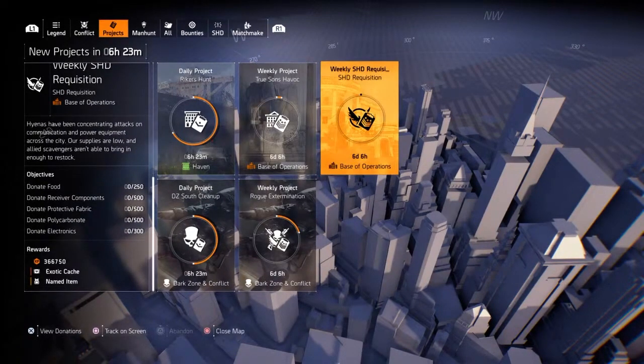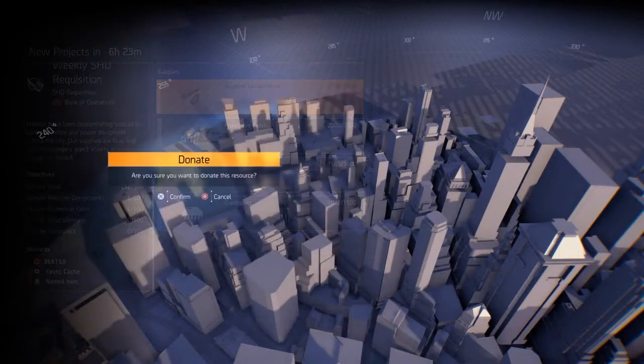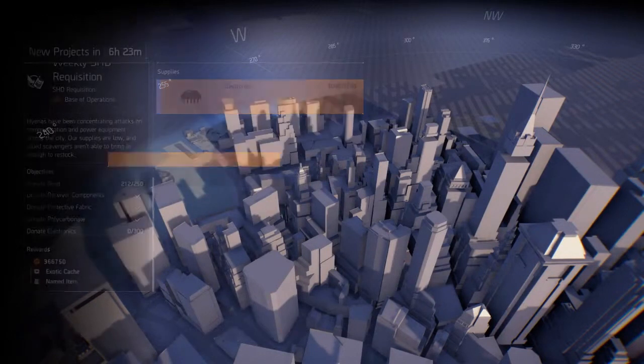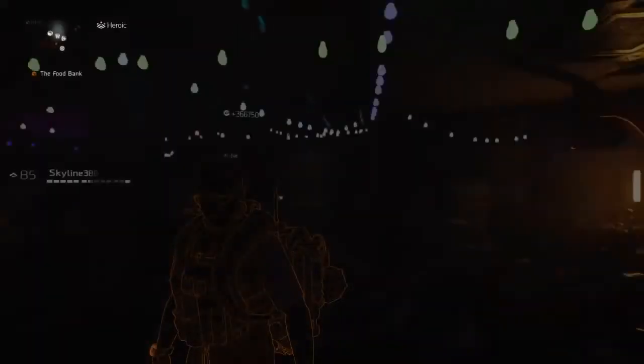If you scroll down on the left-hand side, you'll see you get credits, exotic cash, and a named item. So let's donate — and that's all the items I have to donate. Let's go see what we get.